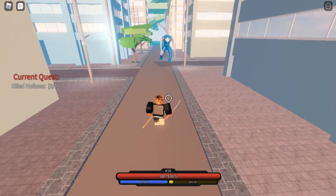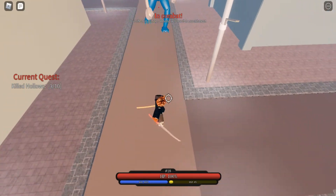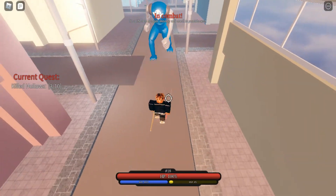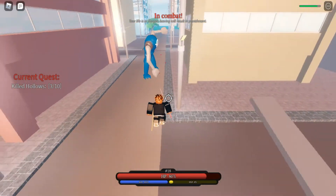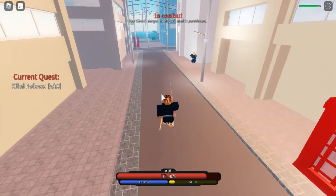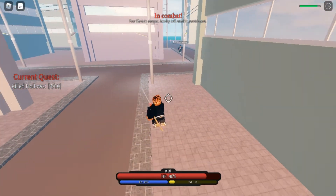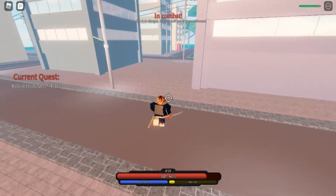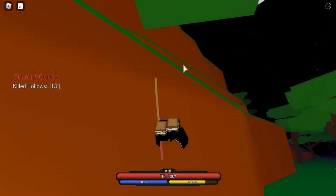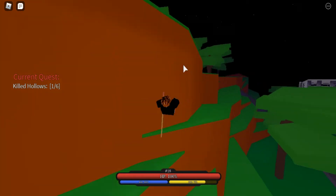Here's how to easily defeat hollows. Soul reapers have a four-hit combo: for your first two hits make sure you're close up to the hollow, but on the third or fourth hit back up a little — not too far. This prevents the hollow from retaliating immediately. After backing up, wait a moment because they can't hit you. The most important thing is getting the first hit in, because once you land it they can barely attack you.